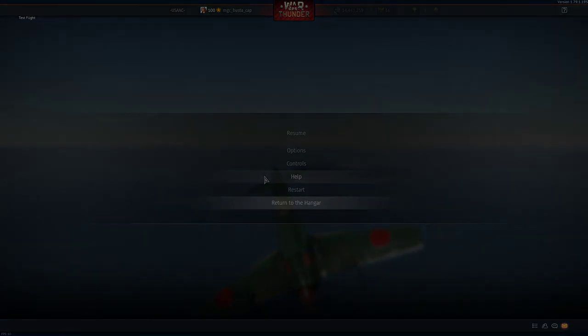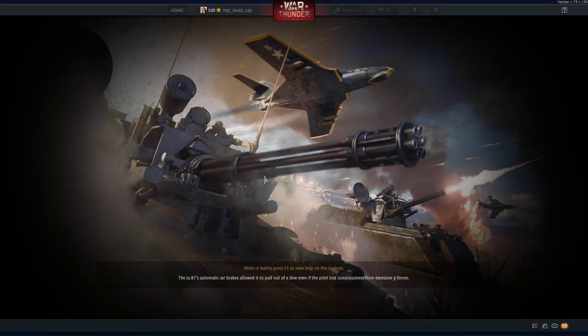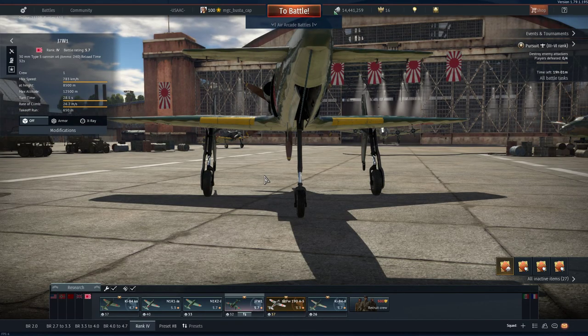I've rebooted the game. I've logged out of the game and logged back in. Nothing changes. I've restarted the computer. Nothing has changed. And it's just this plane. Makes me want to check the XP55.